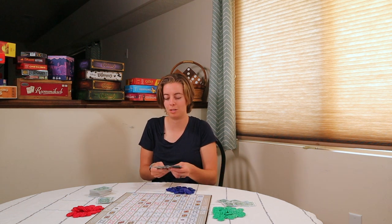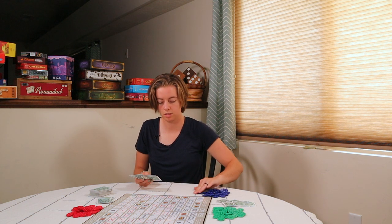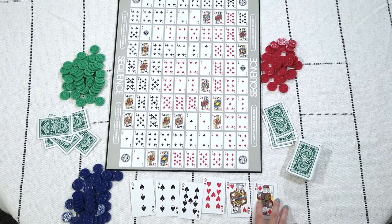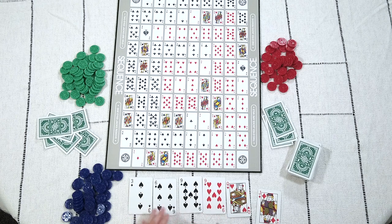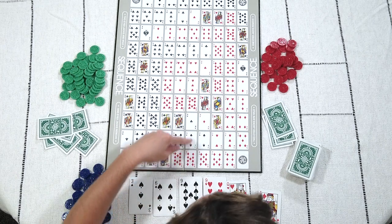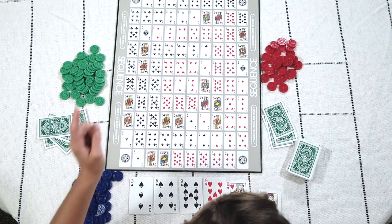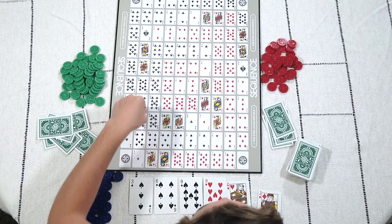Let's look at my hand, which I just dealt to myself randomly, and lay them out so it's easy for the camera to see. I've got a wild two-eyed Jack, three spades, and two hearts. Let me identify them on the board. There's a three of spades here and here — two of each kind. There's a six of spades here and here, and a nine of spades here and here.